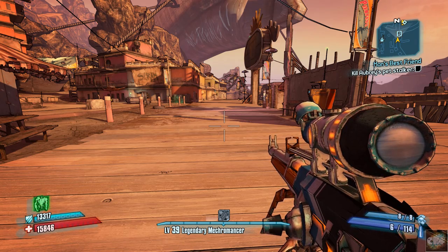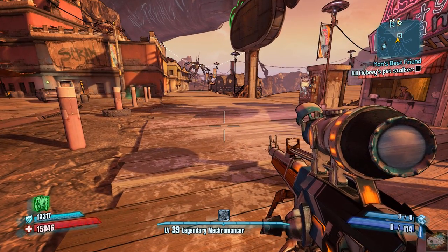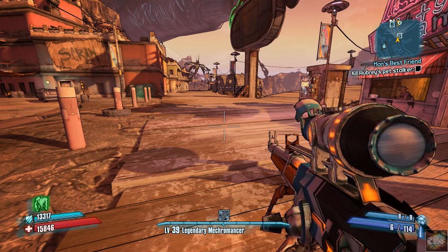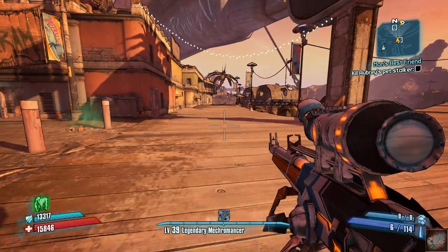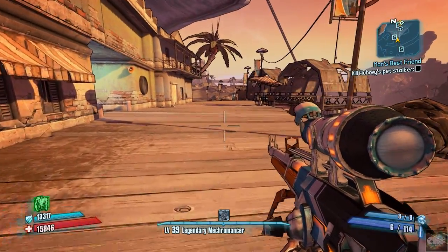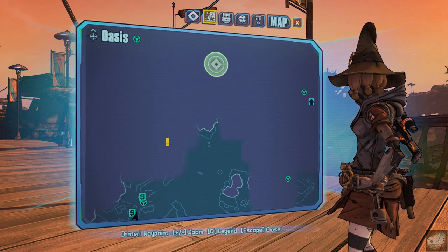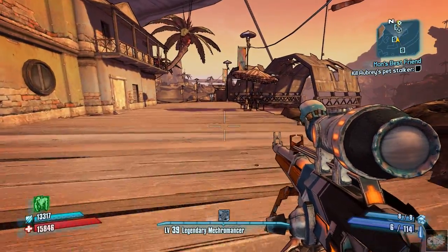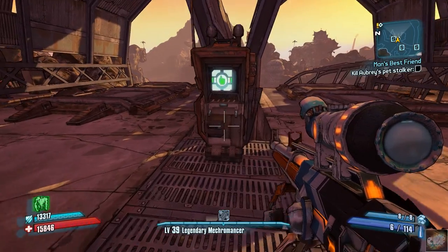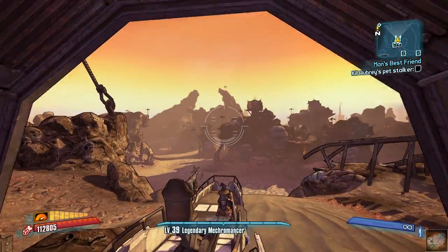Hello everyone, Commander Kingfish here and I am back in Borderlands 2. We're in Captain Scarlett's Pirate Booty DLC and our current mission is we've got to kill Aubrey's pet stalker. Let's go see if we can do that and then we've got a couple of other missions to try to get done. Let's take a look at the map — we better grab a skiff and head on over there. Deploy teleport and let's get heading out of here.